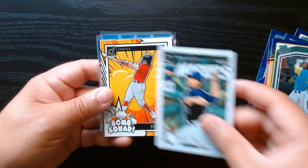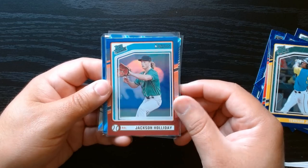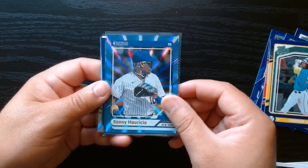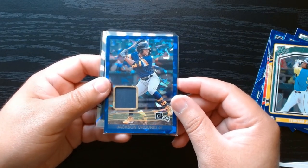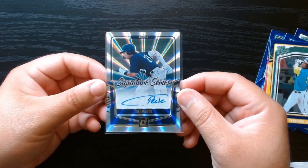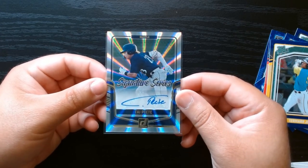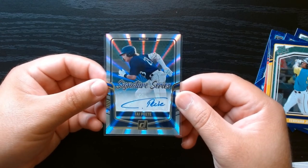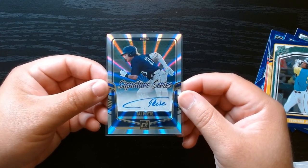These are the inserts — we got Unleashed, Diamond Marvels, Bomb Squad, and other Marvels. Jackson Holiday was probably my favorite rated prospect. We got the numbered-to-249 Ronnie Mauricio in Carolina Blue. We got the mem of Jackson Churio — good to get a nice player. And our auto was Ty Pete, who is in the Mariners minor league organization, so just to see where he goes from there. That was 2024 Donruss Baseball Megabox — no Paul Skeens, a little disappointed, but we had some fun. Hope you guys enjoyed it, see you next time, take care.